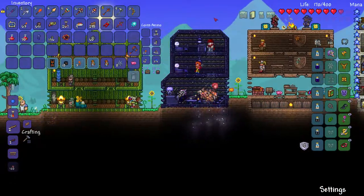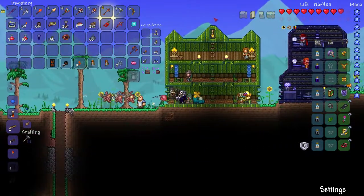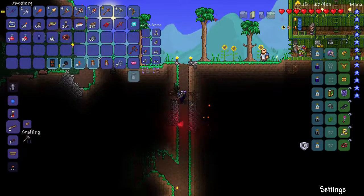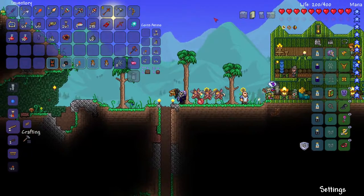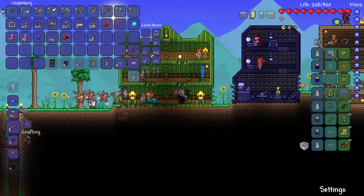Well, that was a good attempt at the Wall, kind of. I think it's doable. The problem is we chose jungle, which means that there's a very high spawn rate and there's not really a turret that deals with our enemies easily.